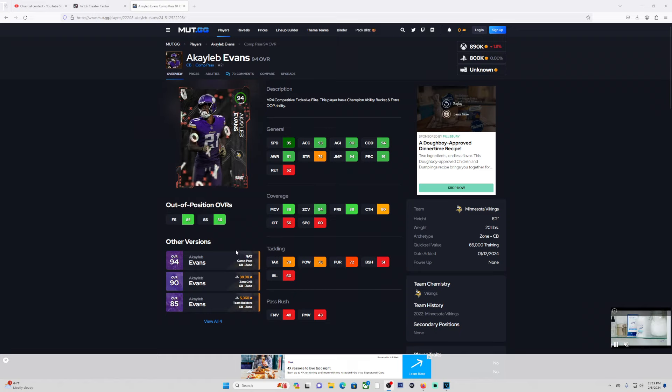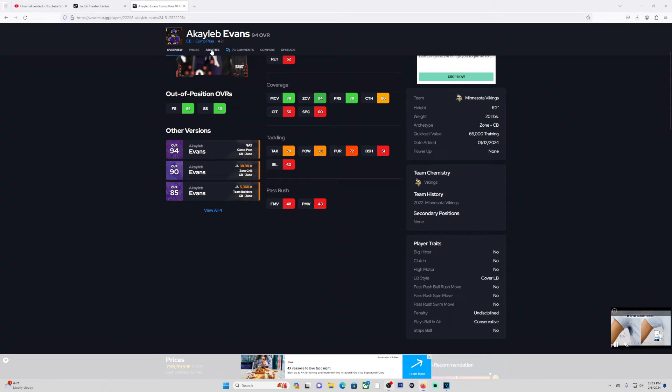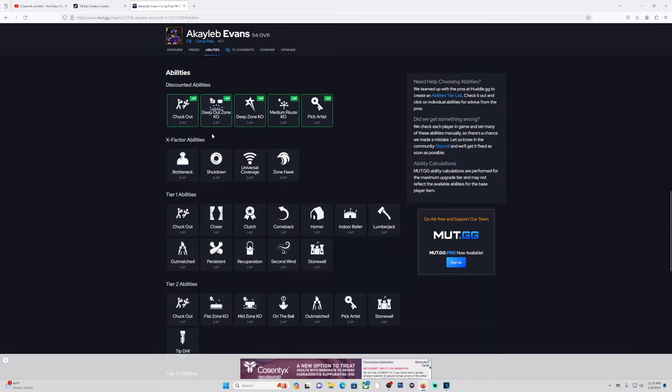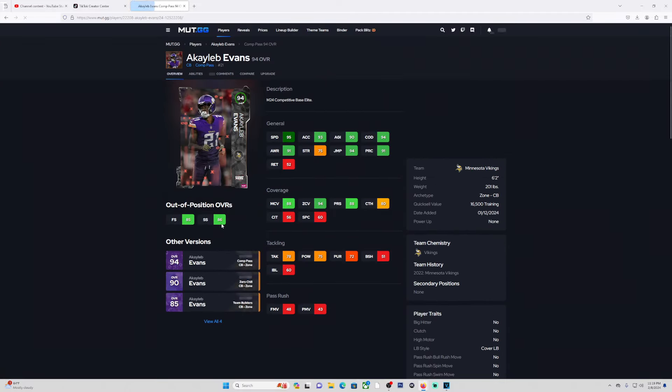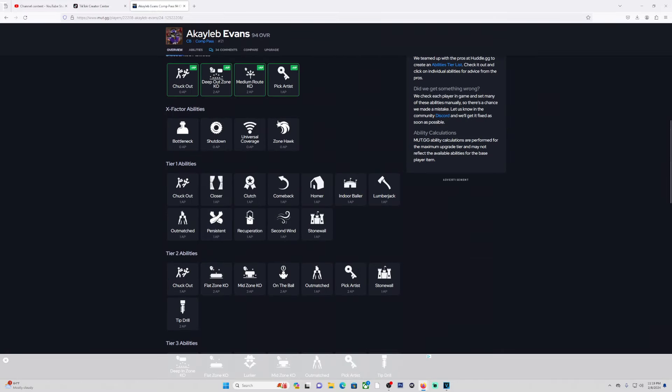I did happen to get the Top 1000, so I'll take that. His abilities are not that great as far as his abilities are concerned. He just gets check out for zero. I wish it was pick artist, but he doesn't get deep out zone. Kale for two, deep zone kale for three, man coverage kale for two, and pick artist for one. This is going to be the thousand-one. But if you happen to get the base one, which some of you guys probably end up getting, it's going to be the BND version — he's not gonna be able to get that deep zone ability.